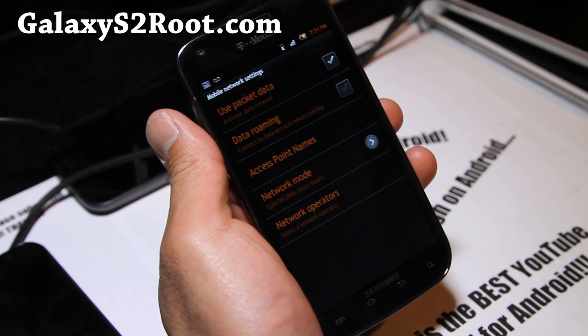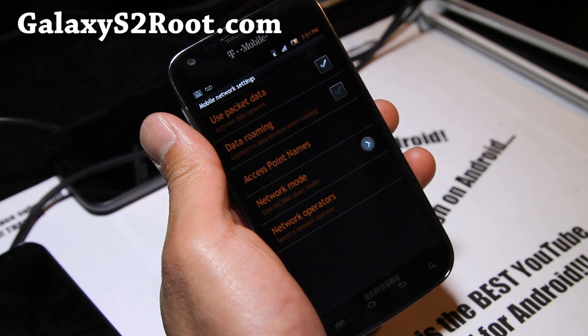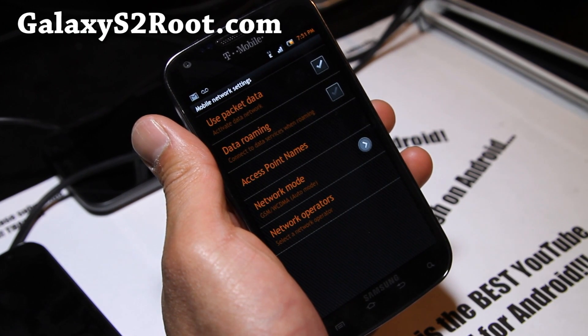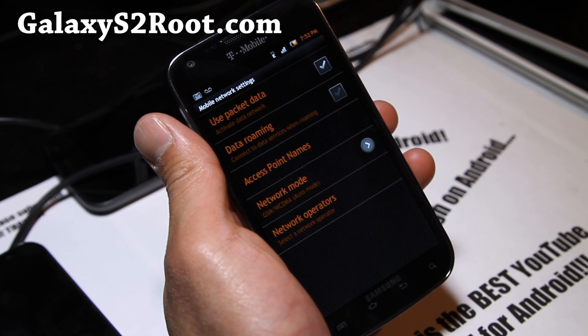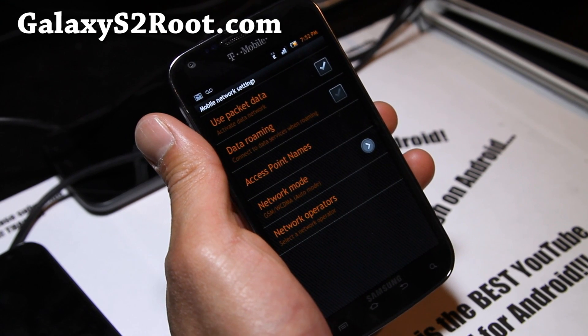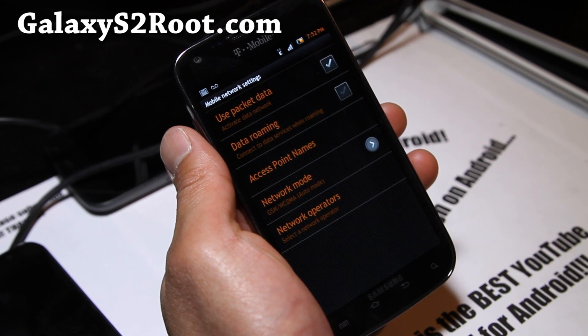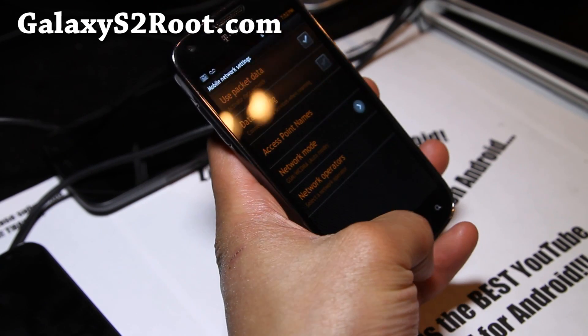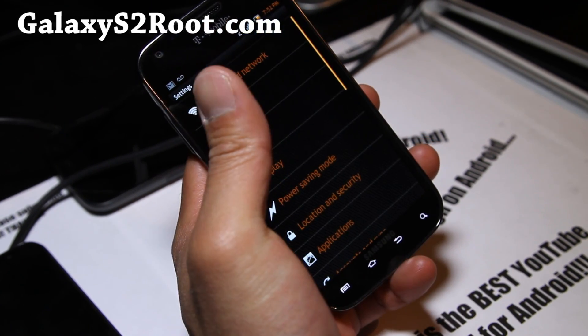Hi folks, this is Max from GalaxyS2Root.com. I've got a tip for those of you on the T-Mobile Galaxy S2. In my basement I always drop to EDGE, and if I'm in the mall it will always drop to EDGE. That's one thing I don't like about T-Mobile phones, but if you have a T-Mobile Galaxy S2 you're in luck because you can change some of that if you go to Settings.